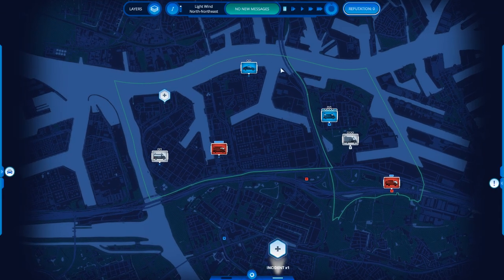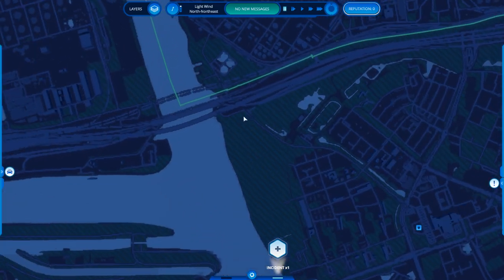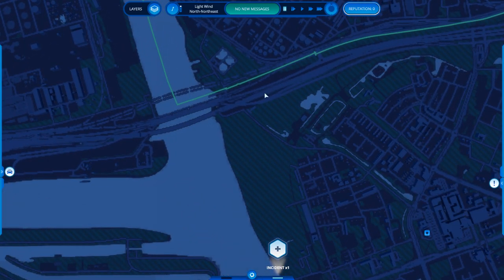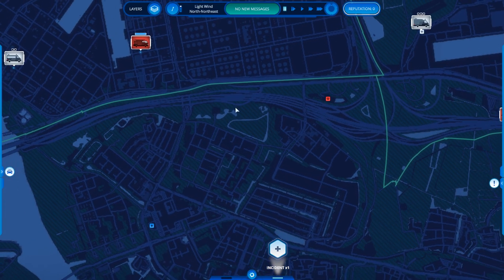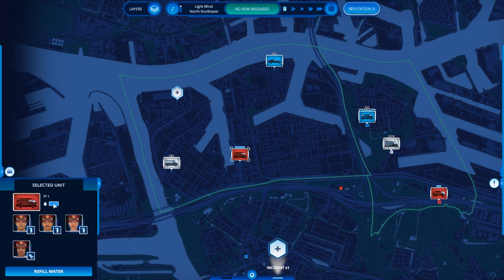What we have is these two districts — a harbour district and this section. If I'm not mistaken, this road here is a highway I travel on pretty frequently. I have two ambulances spread out, a police patrol car here, another one there, the van over there, the technical firefighter here, and the actual firefighter here. The blue bar above each unit tells you how much water they still carry, which is important — if a fire truck runs out of water it won't be able to put out fires.